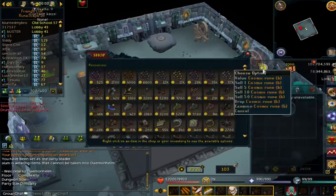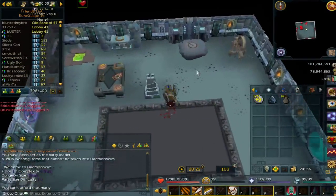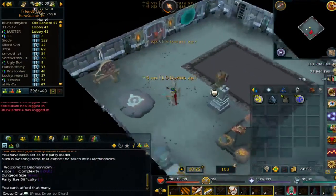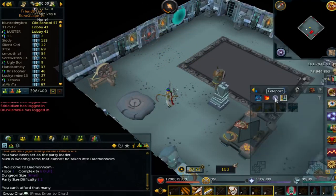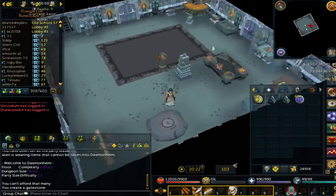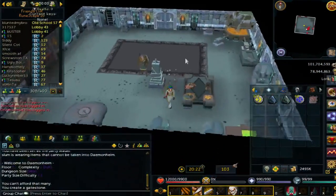I suggest having Cosmics bound with all the essence. If you have the Runecrafting level, make Law Runes. Here are your magic abilities. Here's the Group Gate Stone Teleport — you want to make one of these by clicking this. Here's some food and stuff that you may or may not need.